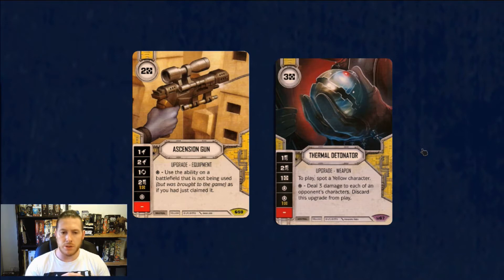The usability as a battlefield, as if you just claimed it, allows you to do all sorts of shenanigans. So if you play against another mill deck and they bring Command Center and you think they're going to be faster than you — well, if you win the roll-off you can pick your battlefield, which is Otagunga most of the time for mill. And if they've got Command Center, you can still use that ability, which is pretty cool. Little things like that can be very, very powerful.